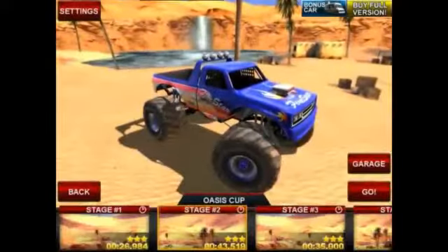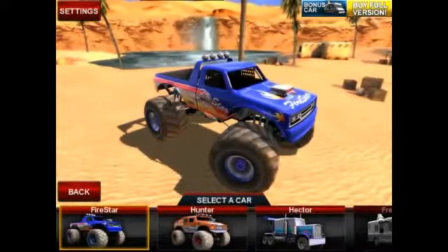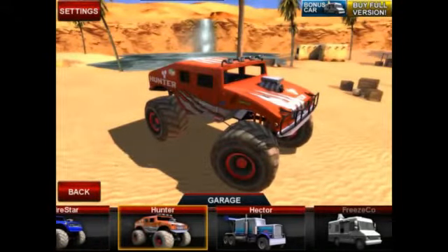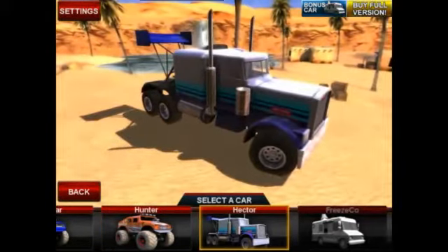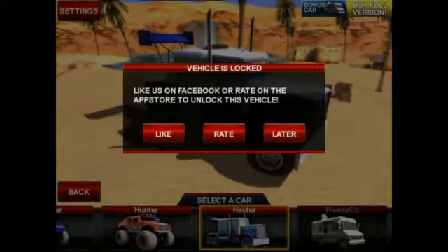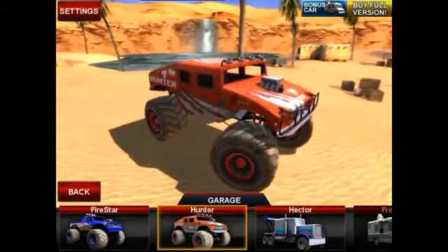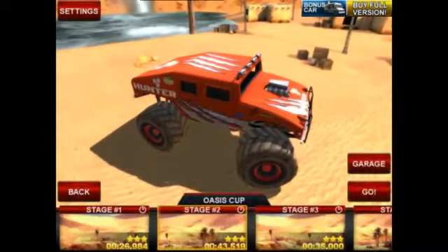Let's go back, exit out, and go to the garage. Here we go — this is the truck I have. I also have this 18-wheeler semi, and these other ones you can unlock later. That's pretty cool.